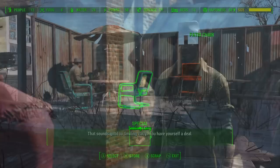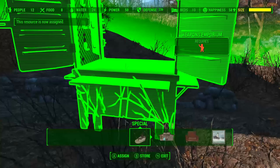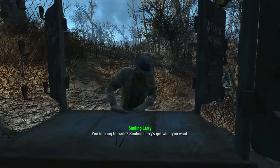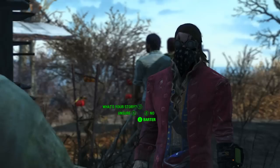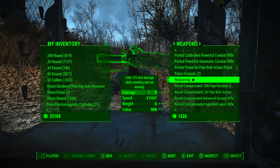After sending Smiling Larry to the appropriate settlement, head to that same settlement. Once there, go into workshop mode, walk up to Smiling Larry, click to command, walk over to the Weapons Emporium, and assign Smiling Larry to your Weapons Emporium. Smiling Larry is the only rank 4 weapons vendor in the game. Once he's working at your Weapons Emporium, you can speak to him to barter, and in his giant list of weapons we will find Reckoning — the unique Ripper that all that effort was for.